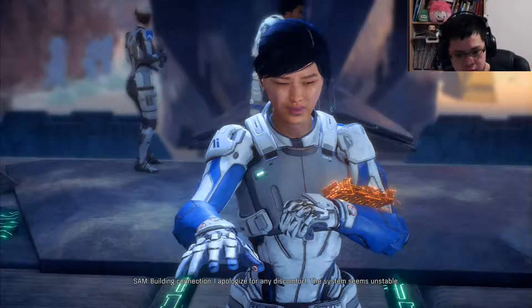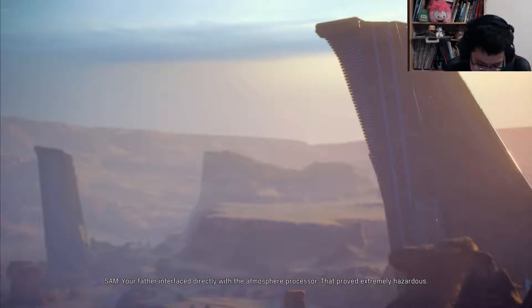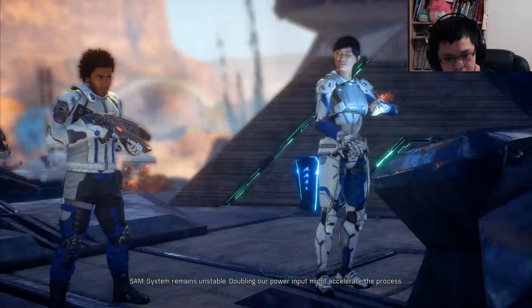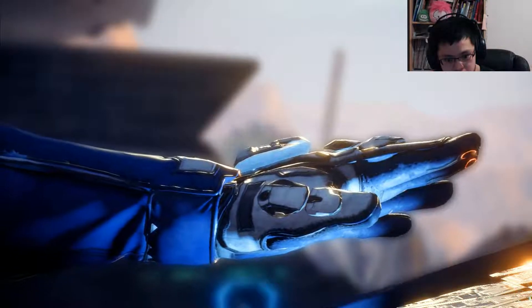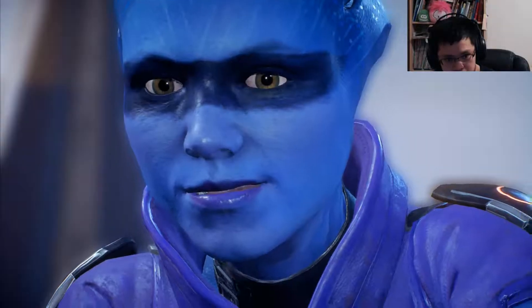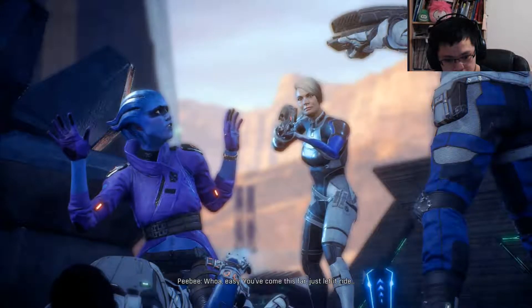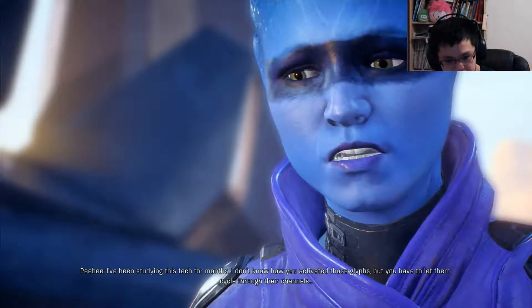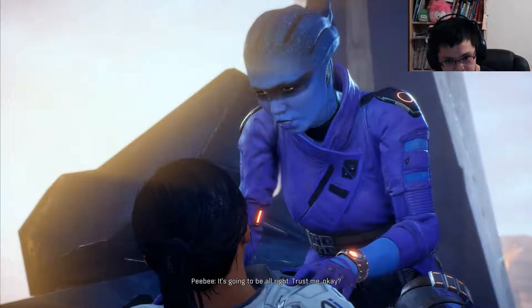Interface. Building connection. I apologize for any discomfort — the system seems unstable. Is this what happened when my dad tried doing this? Your father interfaced directly with the atmosphere processor — that proved extremely hazardous. These structures could reveal its control center. System remains unstable. Doubling our power input might accelerate the process. I'll give it a shot. Wait! Back off, or I will push you down. Whoa! Easy. You've come this far — just let it ride.